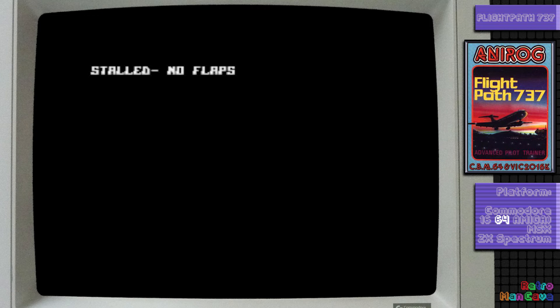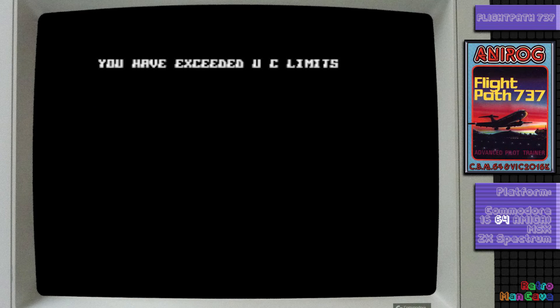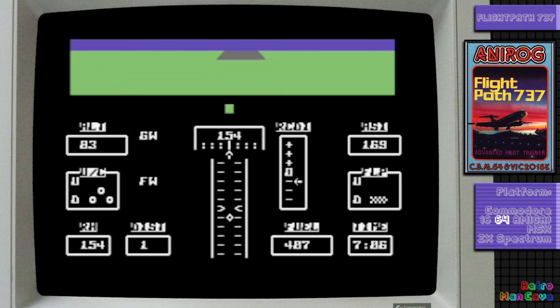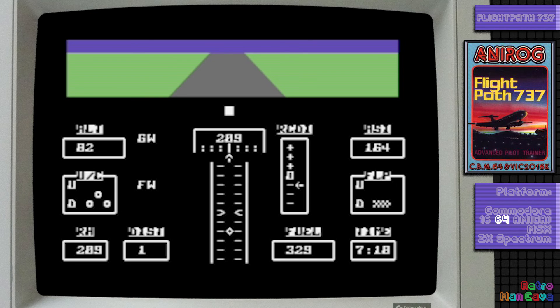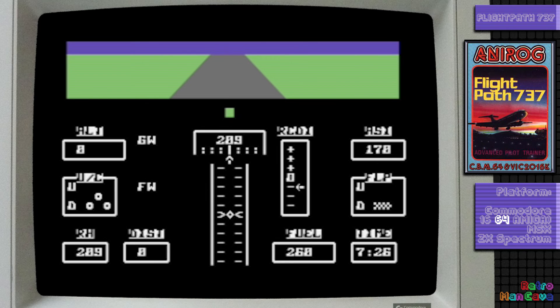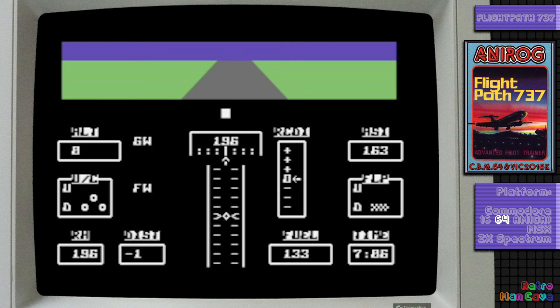Flap problems again, undercarriage problems, too fast, too slow without flaps — no. Nice green ILS approach this time, and yeah, short of the runway. Thanks ILS. This time, nice approach, touchdown, altitude zero — so we've landed — reverse thrust. Finally I did manage the landing. My approach was too high according to the ILS, I had to make a steep last-minute dive, but levelled out for a good landing, apparently, with about three seconds of fuel left.